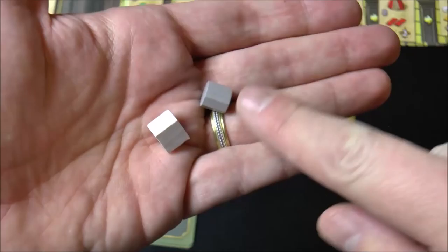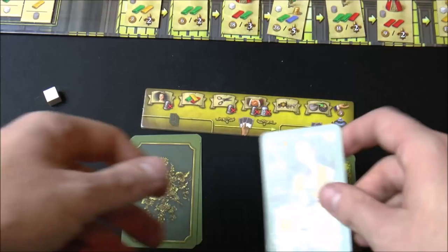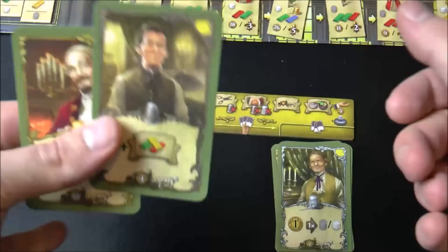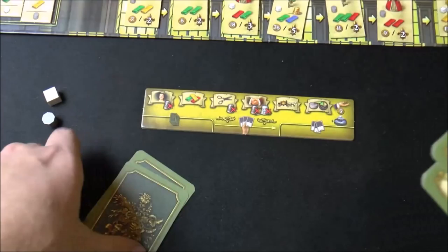To start the game players will get some money. They'll get a lace — which is the white cube — and a thread — which is the gray cylinder. They'll get a bunch of discs in their player color, a little player board, and a little deck of five cards. Every round you're going to choose three cards that you want to play that round. Maybe you'll choose an apprentice, a master, and a journeyman. You play these as you go, taking turns playing cards, and then at the beginning of the next round you draw back up to three. Now as you acquire more cards you can take those into your hand and play them immediately that round, and your deck will get a little bigger to give you more options per turn.